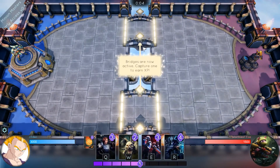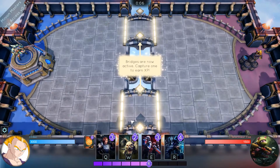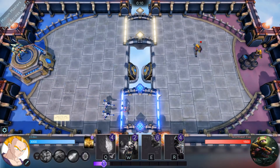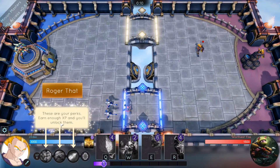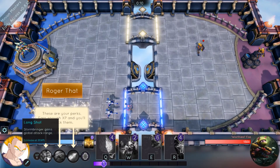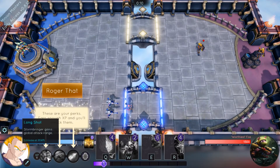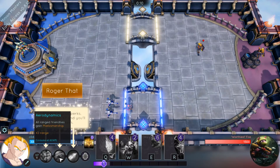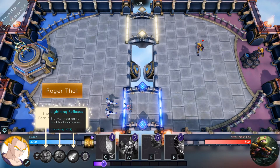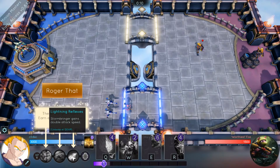Bridges are now active — capture one to earn experience. These are your perks: earn enough experience and you'll unlock them. So Long Shot — Stormbringer gains global attack range. Aerodynamics — all range friendlies gain marksmanship, some extra range, that's always good. And Stormbringer gains double attack speed.